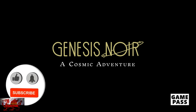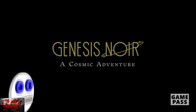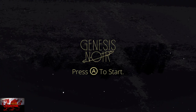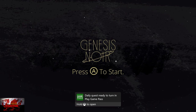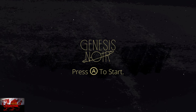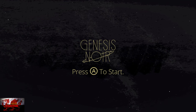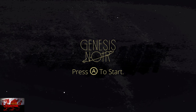Hello there guys and gals, the Welsh Hunter here back with another cracking Game Pass debug menu - a couple of minutes instead of couple of hours find with Genesis Noir. A debug menu has been found and all achievements including the DLC ones can be gotten in around 10 minutes or so.